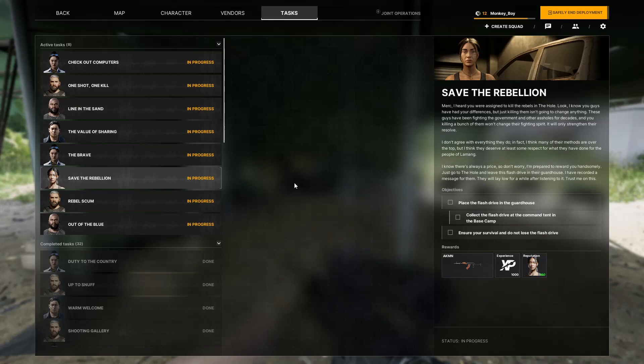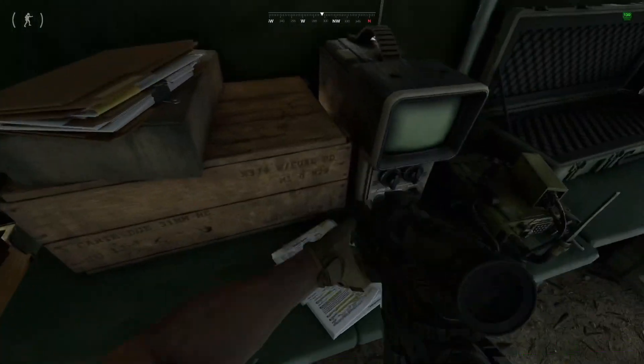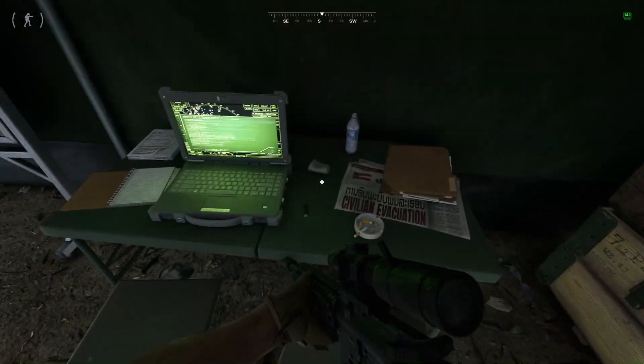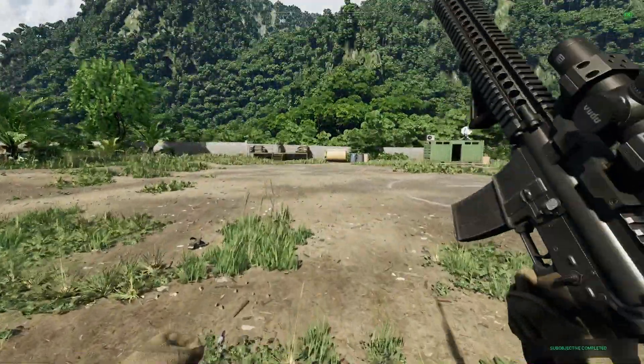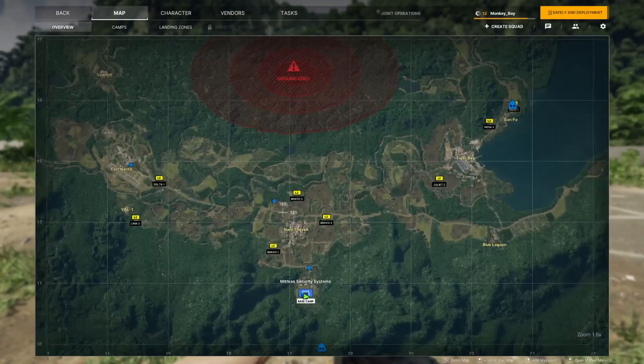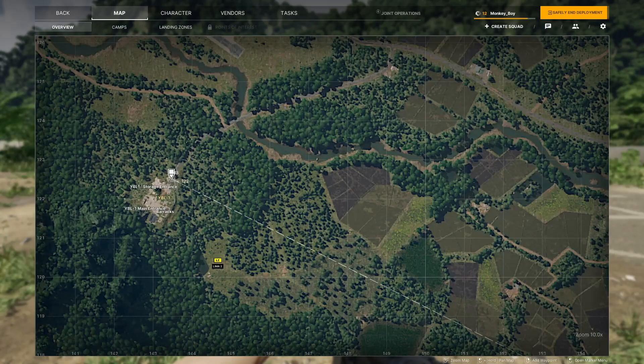Alright guys, we're just going to start out in a safe way by passing the pass on and getting control of the attack. Yoink that thing out there. I'll just join into our landing zone here at BMO-1. Where we're going to go is right here at 143, 122.